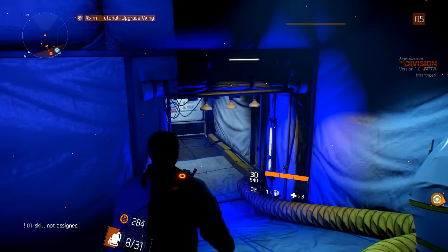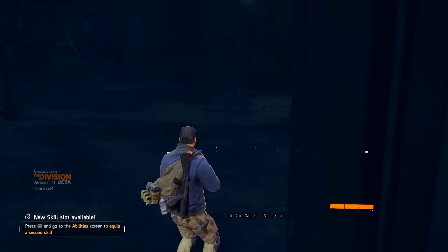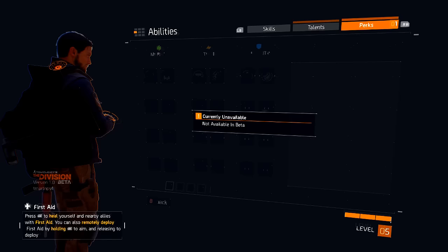I've seen some medical challenges on the map — they're like little side missions. Looks like we have a skill not assigned as well. We unlocked First Aid: heals all allies within a small radius, can be used on location or launched to a distant target. We also have a new perk — not currently available in the beta, but it's got a new thing on it.